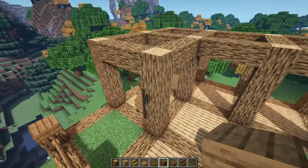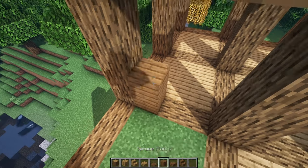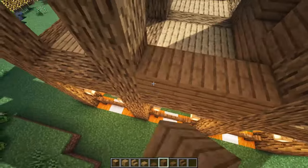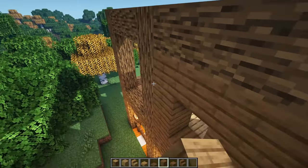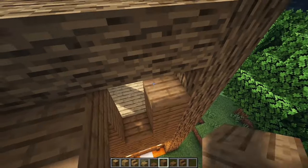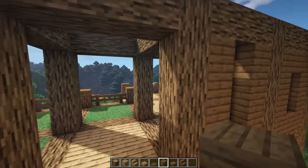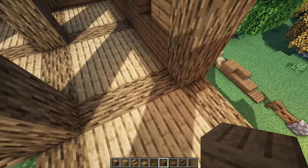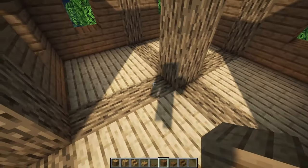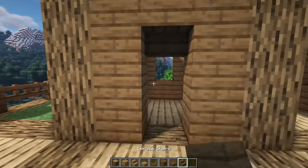Once we have the crossbeams in place, we're going to come over here and work on the inside part. Really simply, we're just going to go all the way around with spruce — going all the way up, swing this around, give this a small two-high window. Same thing over here. Come back this way and keep going all the way around, swinging around — two-high windows all the way around. Except for this one section — we're going to leave this part open. Then we're going to bring this around, make another two-high window, bring this up. This is going to be our front door area, so we're going to take this all the way down and put an upside-down stair in this spot.